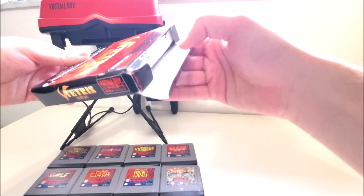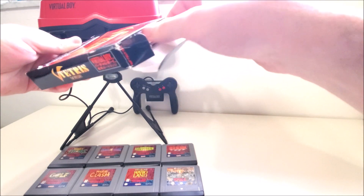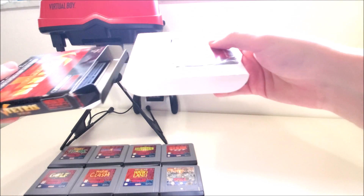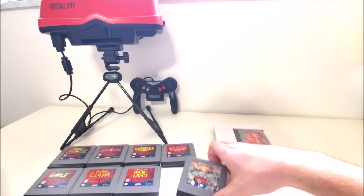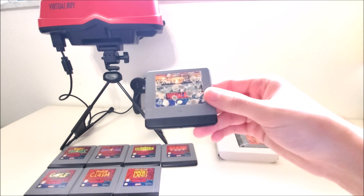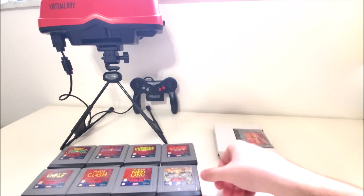Unboxing this game, you can actually open it from here. One thing I love about getting games from Japan is they're almost always in great shape. Just look at this — it still has the plastic wrap from 1995. Meanwhile, we got Waterworld right here on the Virtual Boy; I don't know what the hell happened to this, it looks like someone used it as an ashtray. I have no idea how it got in that state.